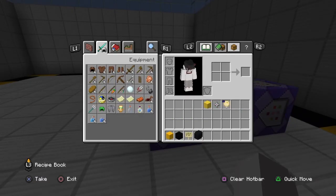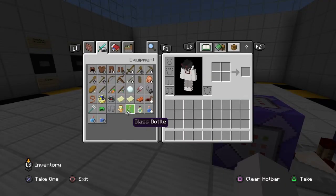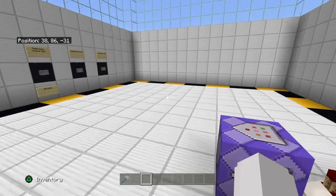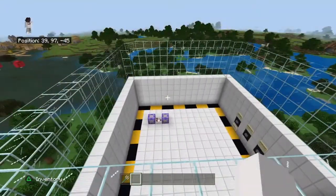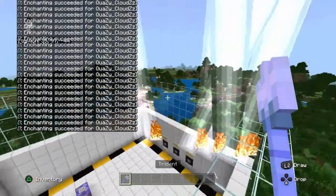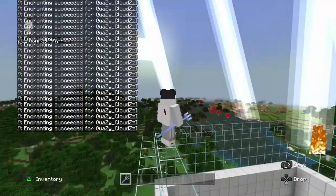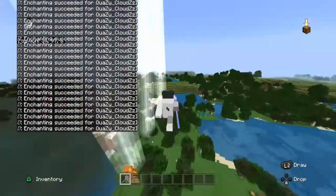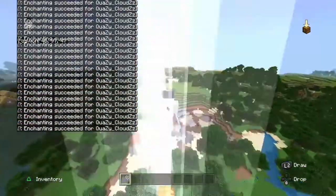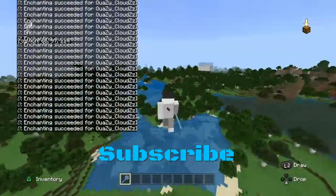Once you've done that, go ahead and get the trident, which is going to be your lightning staff. Once you get the trident, pull it out — and there you go, there is your lightning staff! But there is a max distance on how far it can go, as you can see if you get very far away.